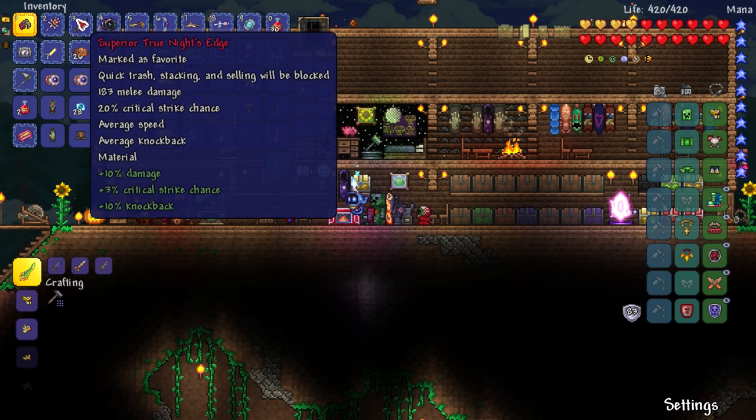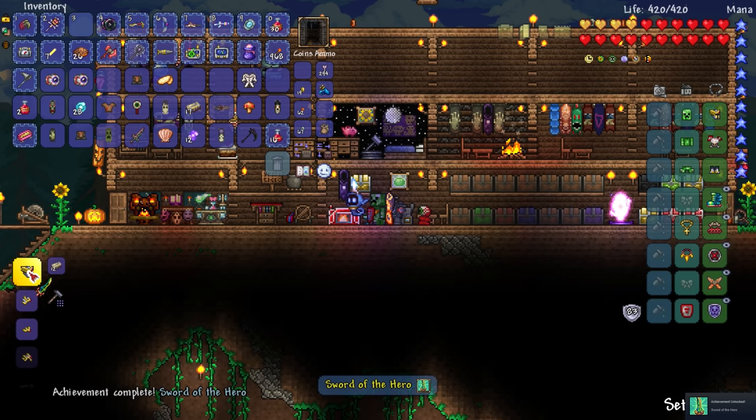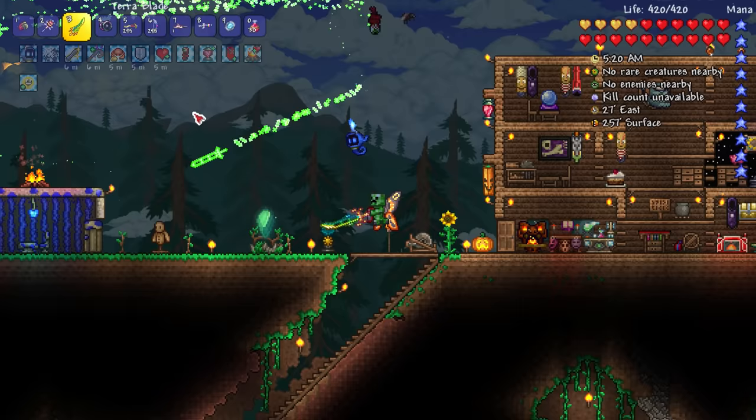183 — okay, it goes down, but this is superior with 10% more damage. Very fast speed, strong knockback — then average speed, average knockback with the superior prefix. The superior has plus 10% knockback, so that's impressive. Sword of the hero — we just got the terra blade! We could upgrade it if we had a goblin tinkerer that wasn't dead, but hey, we got it!